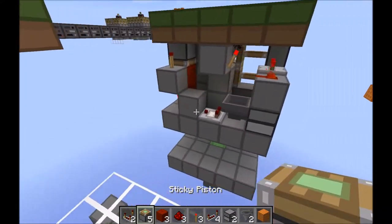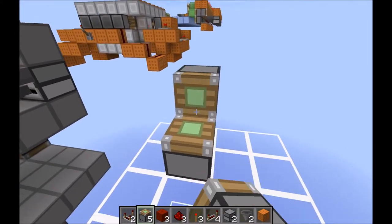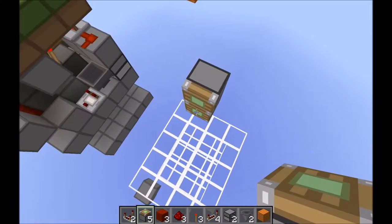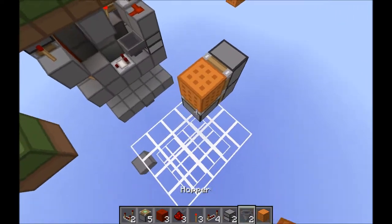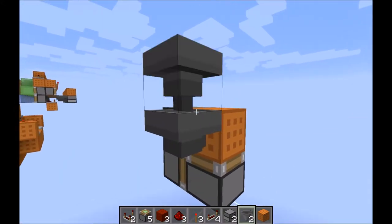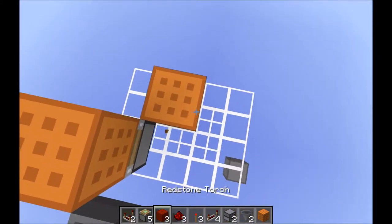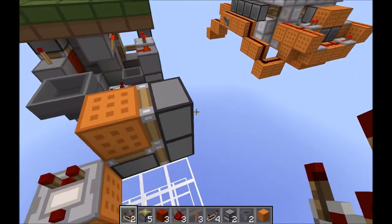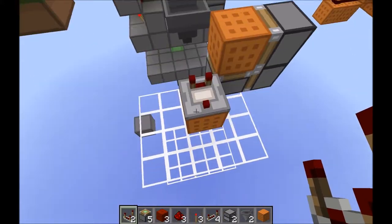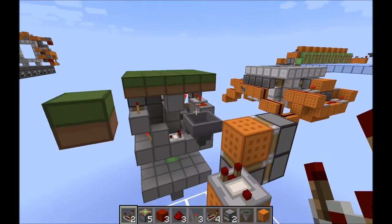First things first, here's the design for this part. You want to take your floor level and go out with two sticky pistons facing in like this, a sticky piston upwards and a block. Then grab a hopper and position it correctly here, and on the opposite side, a comparator. What's going to happen is that when these pistons are extended and this piston is retracted, this block will be between the hopper and the comparator and a signal will get passed through.